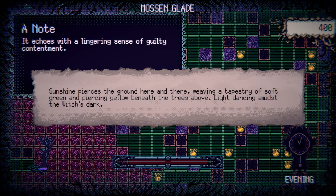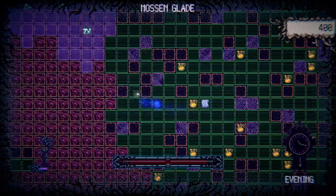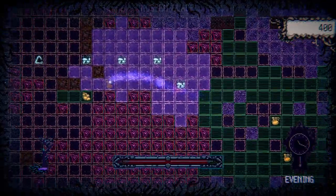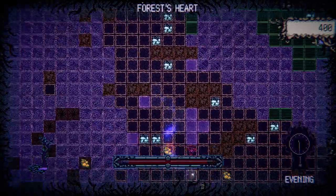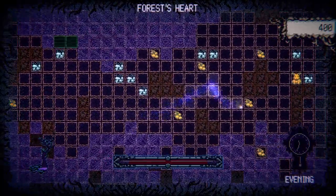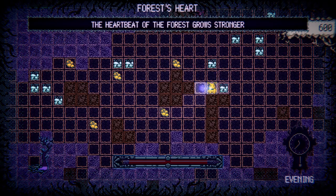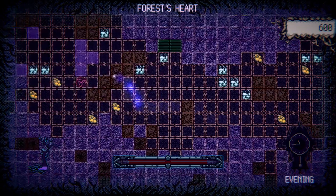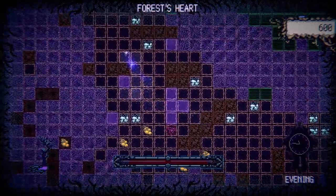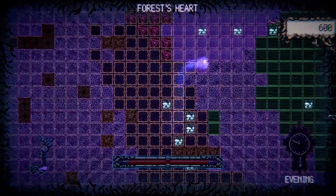It echoes with a lingering sense of guilty contentment — sunshine pierces through the ground here and there, weaving a tapestry of soft green and piercing yellow beneath the trees, light dancing amidst the witch's dark. So this stuff helps injured and distressed — perfect. Now we need a bit of that. Try and help our friend down here — I think there was someone down here who was distressed. There we go — the heartbeat of the forest grows stronger.